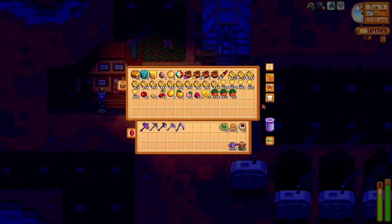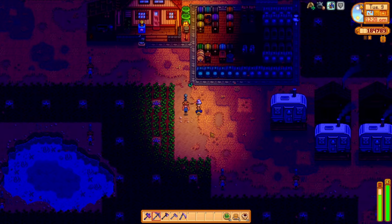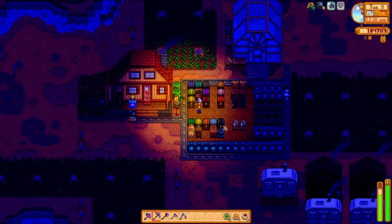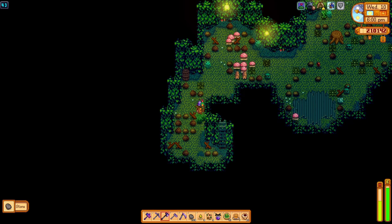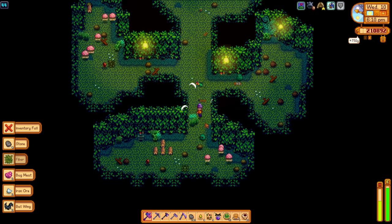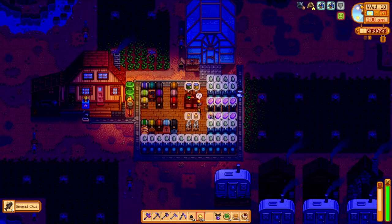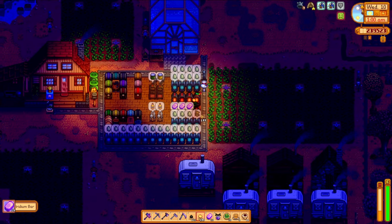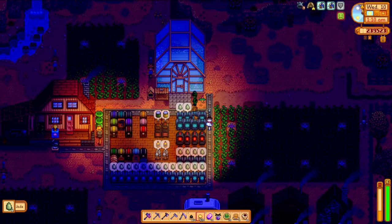I'll give you a quick peek inside my production chest — anything that needs to get processed ends up here. I'm also using it to collect items for Clint to process as well as items for my theater bundle. That is all greenhouse coffee, by the way, and when I say I go in there every other day, I do mean it. Now that I'm done investing battery packs into repairing the Ginger Island boat and my iridium sprinklers, I'm able to invest them in more crystallariums. More crystallariums, more jade, more staircases — more better.